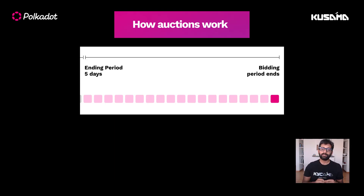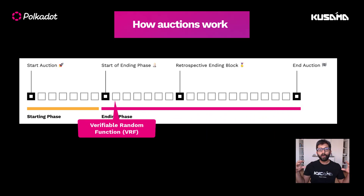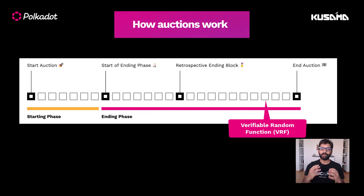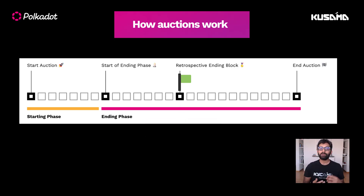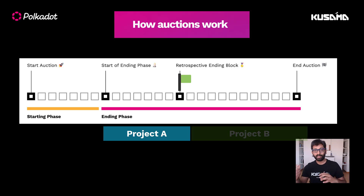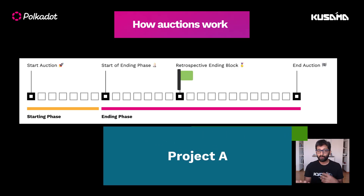After the bidding ends, the last six hours are dedicated to deciding the winner. The winner of this auction is determined retroactively by the verifiable random function on-chain. It randomly selects a winning block from the ending period — it could be any block. So if project A was in the lead for the first two days and project B was in the lead for the remaining three days in the ending period, if the verifiable random function picks the winning block from the first two days, project A wins, even though project B bid more tokens than project A.